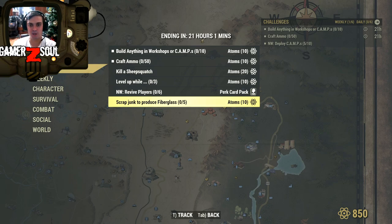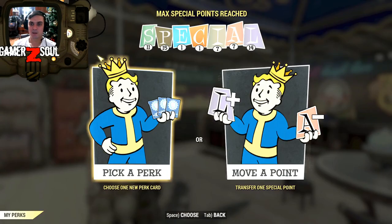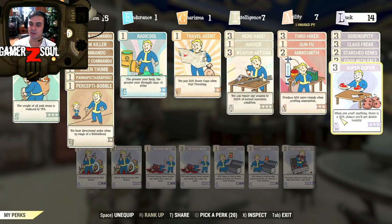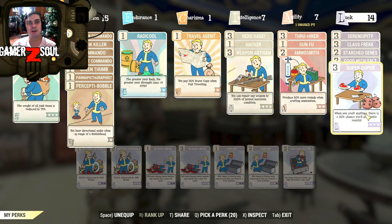Scrap junk to produce fiberglass — I'm going to show you where you can get that junk, and that is in White Springs. For ammo, if you're new, I would highly recommend getting yourself the following perk cards: Ammo Smith, which increases the production of ammo you make by 80%, plus Super Duper, which gives a chance to double the results. So for example, if with Ammo Smith you make 50 rounds and Super Duper gets triggered, you make 100 rounds.